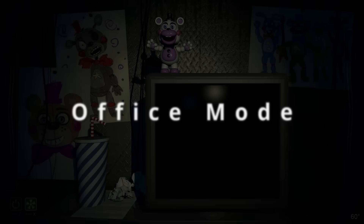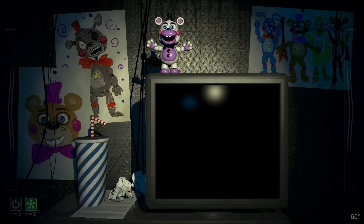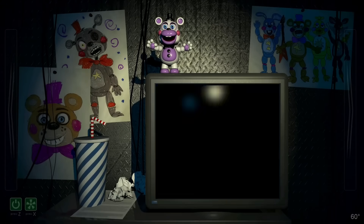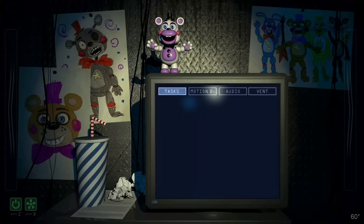In case you haven't played before, or have forgotten in the nearly six years since it came out, in Freddy Fazbear's Pizzeria Simulator, the main gameplay has you in a cramped room with oddly large ventilation shafts on your left and right that you can shine your flashlight in. You also have a couple of tools to monitor the vents and room temperature.